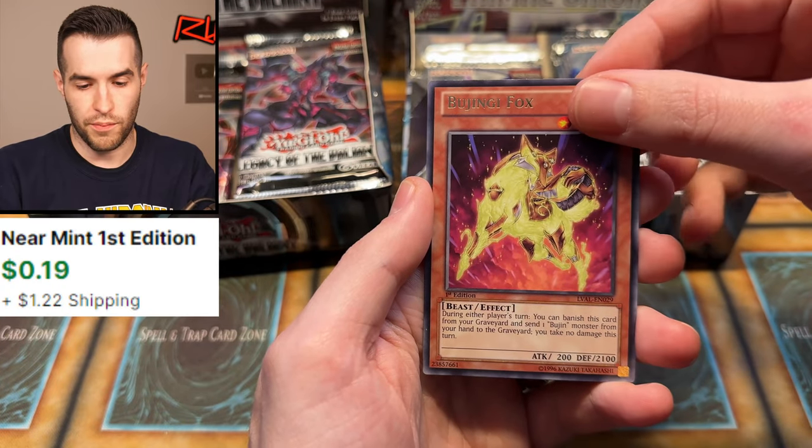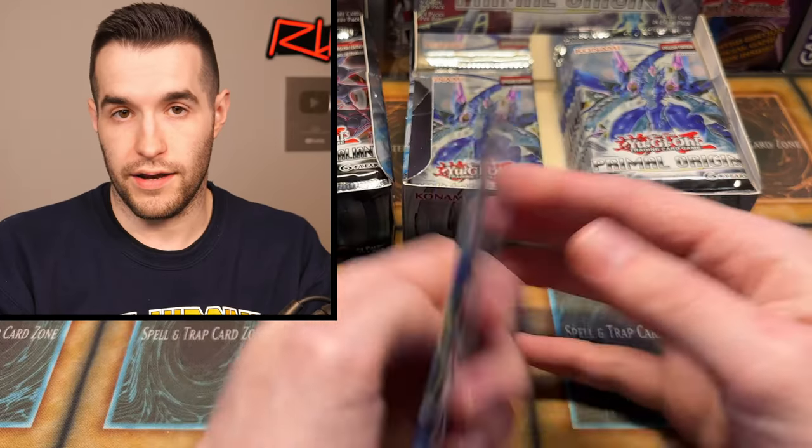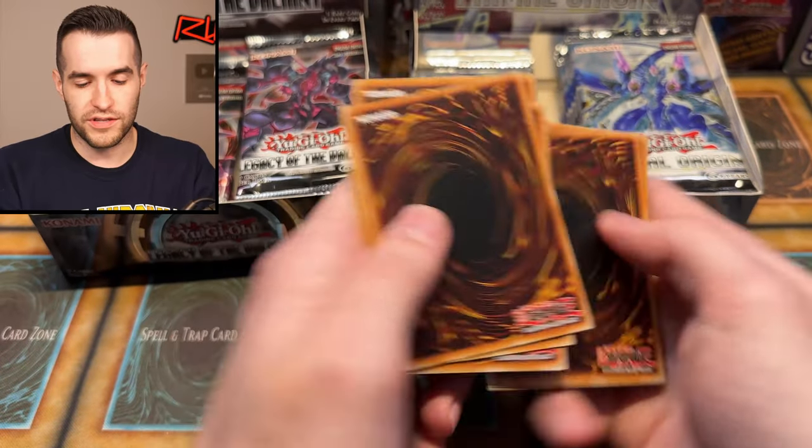We really need to pull both ghosts at some point. Bujingi Fox and Gorgonic Golem. I think the Xyz Gorgonic is in here — it's a pretty good card in Duel Links. I make a lot of Duel Links references. A lot of people ask why, and the reason is because I played a lot more Duel Links than I did TCG.